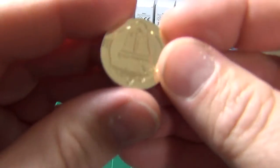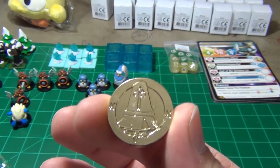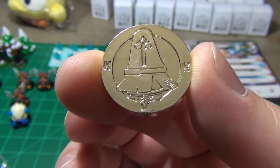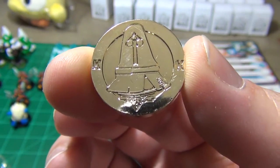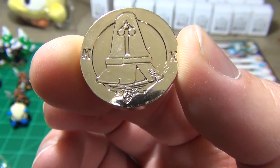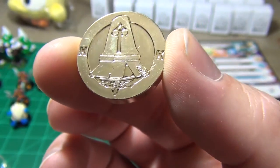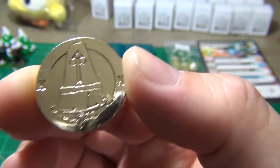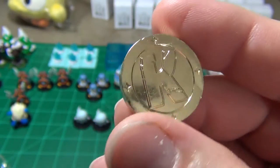This is the collector's coin that came with the Kickstarter. You can see it's got Count Fragost or Count Herborg — I'm not sure which one that is. He's the main character for the expansion and actually the only character that comes with the expansion itself. And then you got the Crossmaster K on the back.